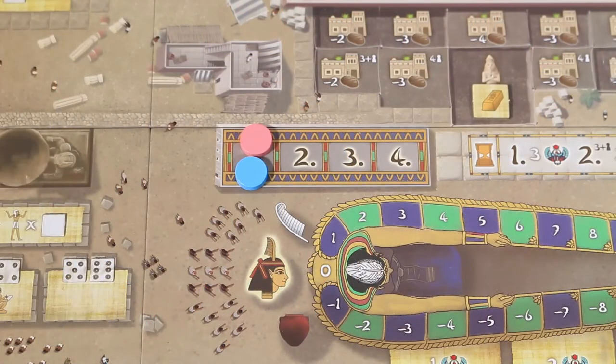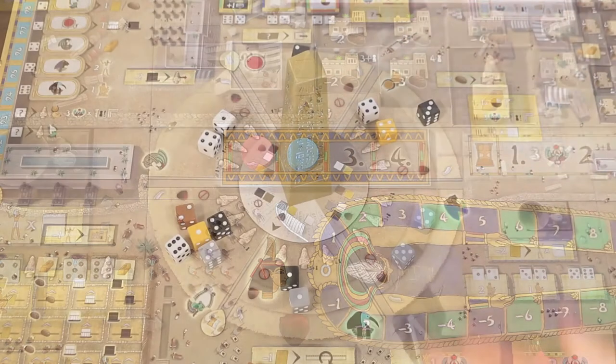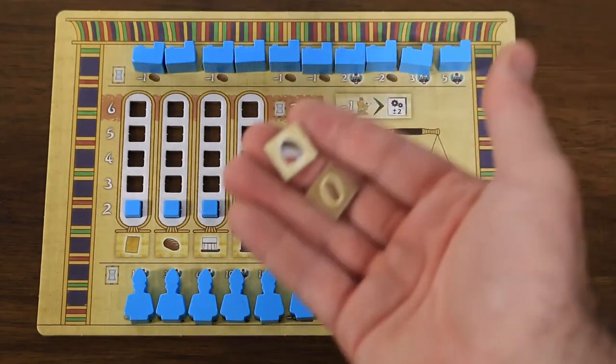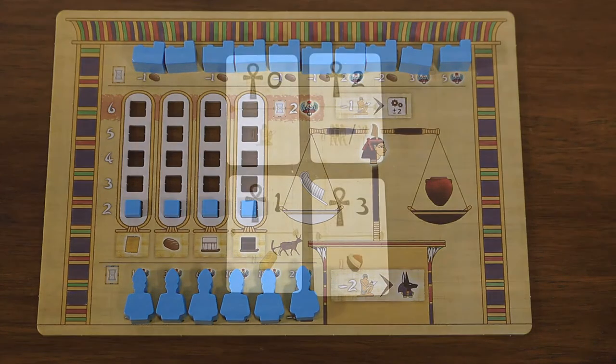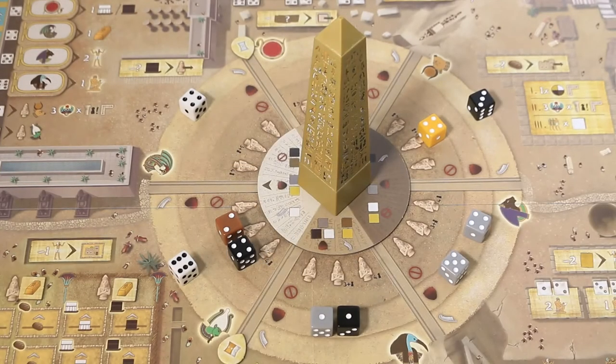Should there be a tie in determining player order, this is broken by the player with the highest value on their destiny card. Players check to see if scoring is to commence by checking the current position of the arrow on the obelisk board — if it points at the lowest scoring marker, it's time to score. Players return all their dice to the bag and any excess resources and spent tokens to the supply. Players then return their destiny cards to the middle of the table and draft them again in the newly established turn order, gaining the resources depicted. Then the rotation phase continues, drawing dice to add to the obelisk.